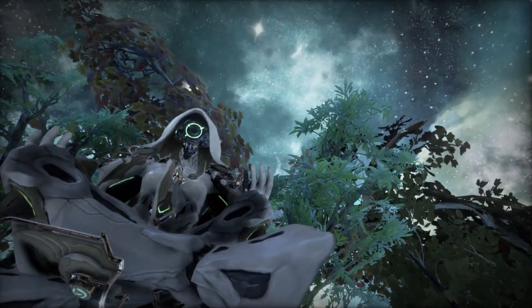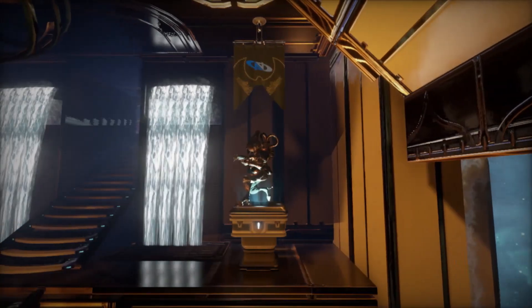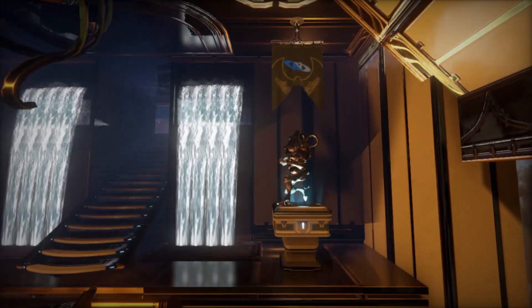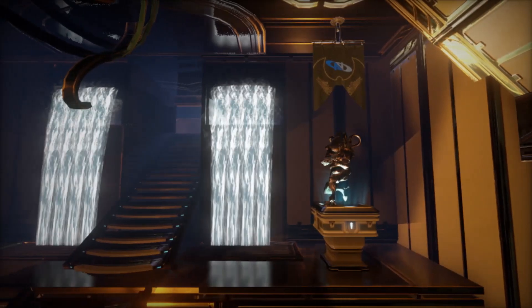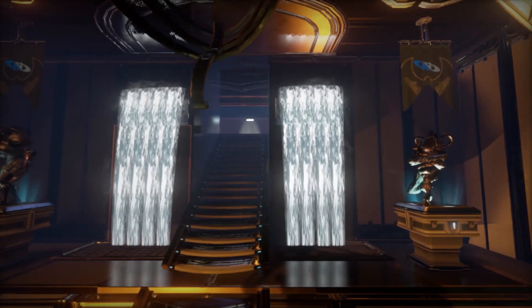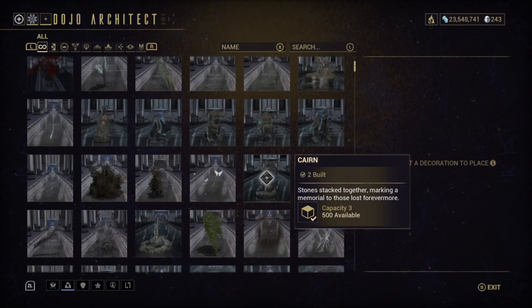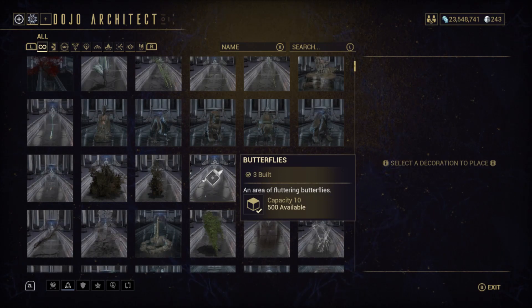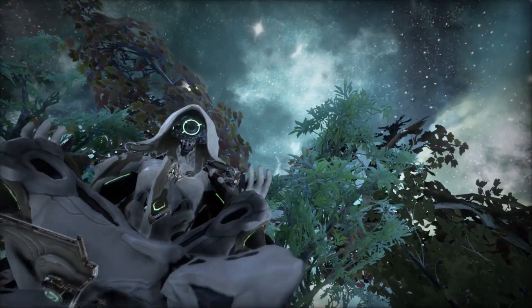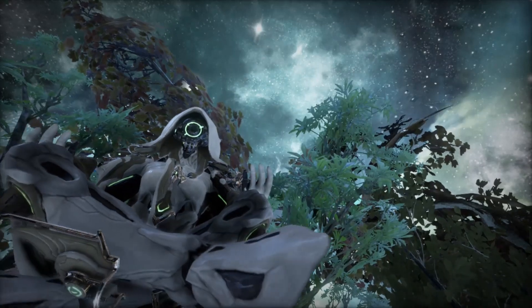Let's start by talking about room capacity. When going about decorating, before you get started, pay attention to the amount of capacity attributed to each room. Some rooms have more capacity than others, and some decorations take up more capacity than others. Keep that in mind when decorating. Your capacity budget is very important.